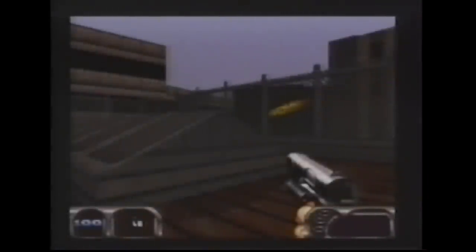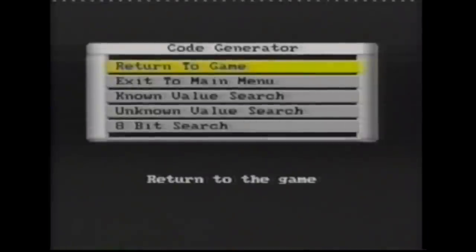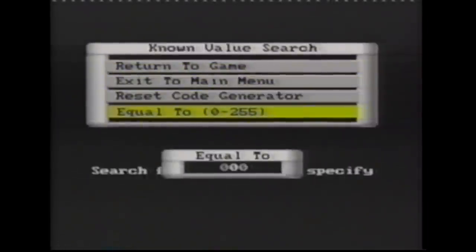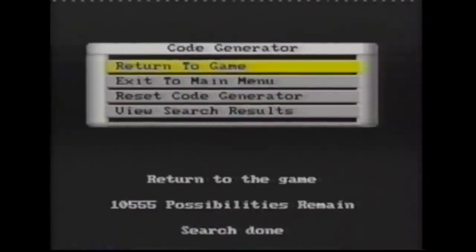To go about finding this code, press GameShark's freeze button, which takes you into the in-game menu. Select the code generator option. From within this menu screen, select known value search. From the next menu, select equal to. Here we will enter the value 48, as this represents the number of bullets Duke has. GameShark tells us there are over 10,000 possibilities.